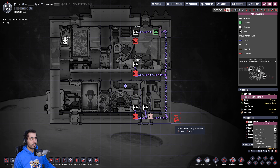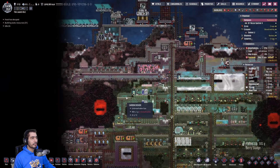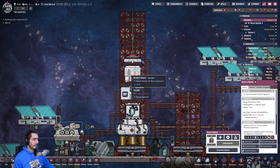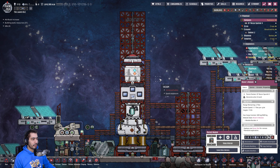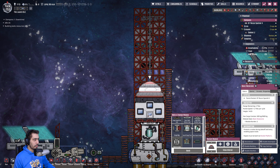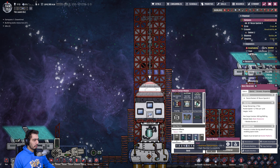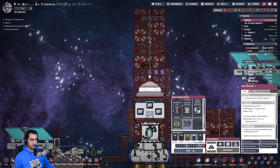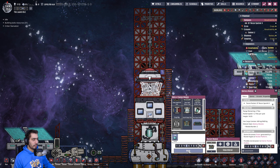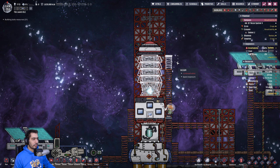We have 240 watts — that's our power draw. Each solar panel gives me 60 watts, so I need four. I also need a battery module. Do I have the battery module? Okay, I do. I'm running out of iron ore. One, two, three — okay, that should do it.